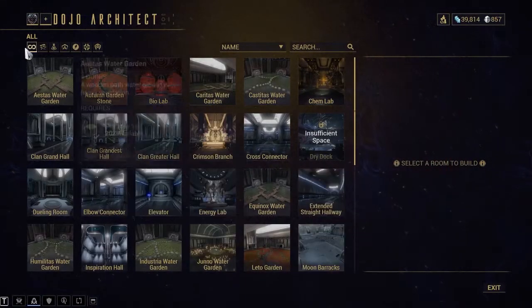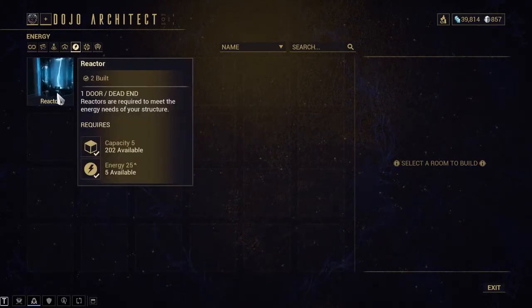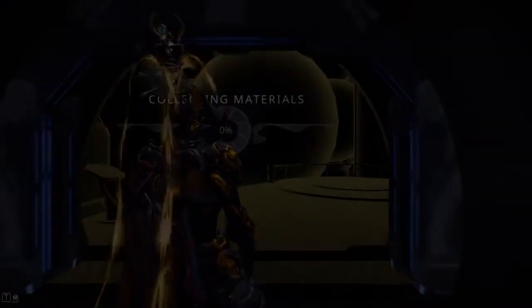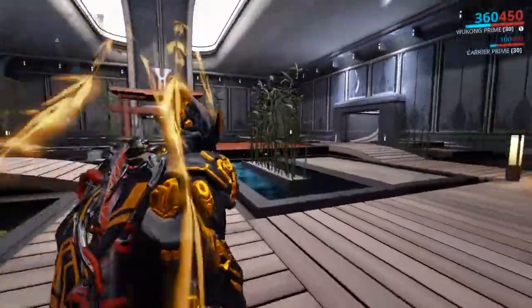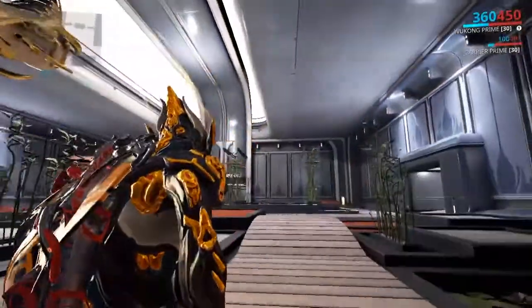Taking his suggestion, I started to build a reactor on one end of the starting hall and chose a garden for the other end. Here's where things got a bit tricky, because there really is not much info online about the different gardens and what they look like, so I kind of had to roll the dice on it. I chose to start with a mosaic garden since it looked like it was the most interesting to start off with.